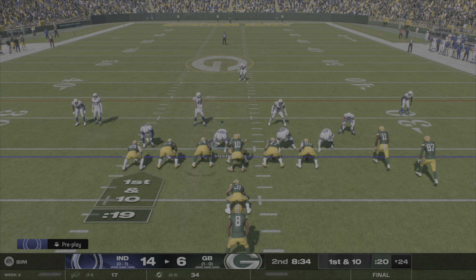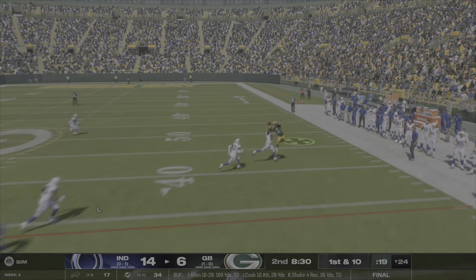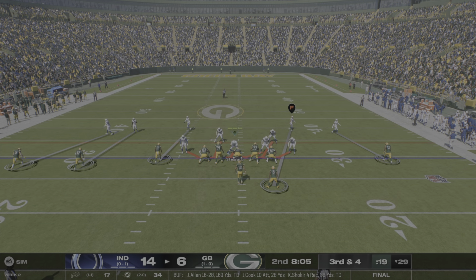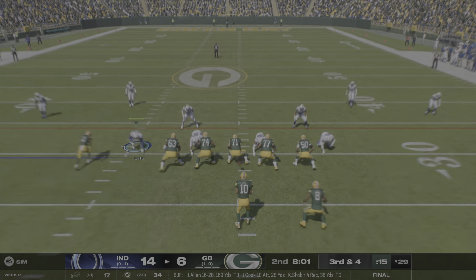So we're getting pressure, but it's not just leading to a ton of sacks, which has also been an issue. Here's a play action deep ball, but he was off-target, which led to a pass breakup — another great, realistic play that I enjoy seeing in this slider set right now.